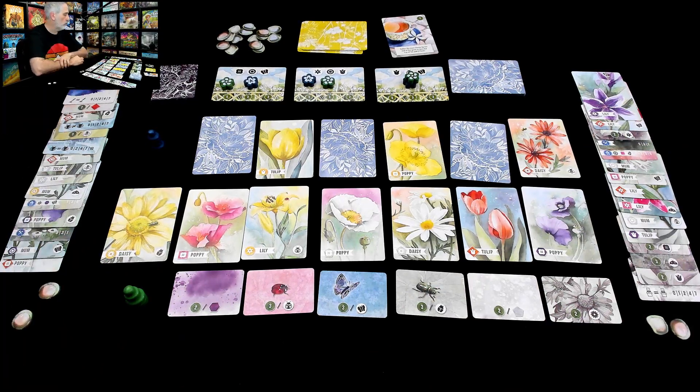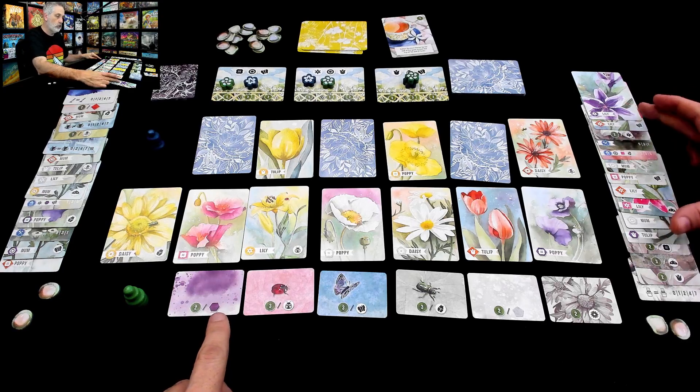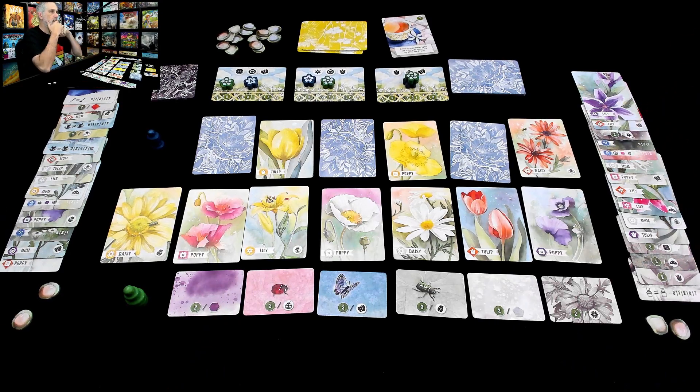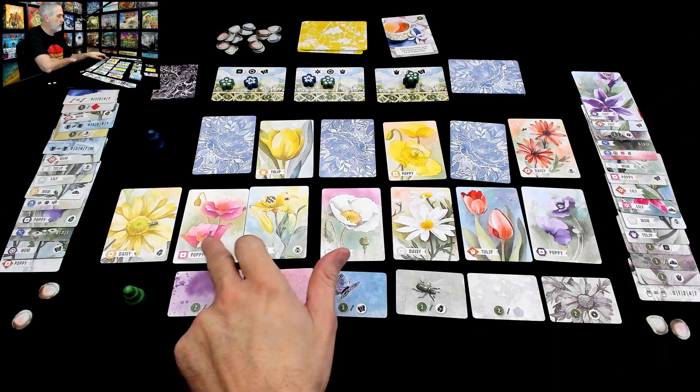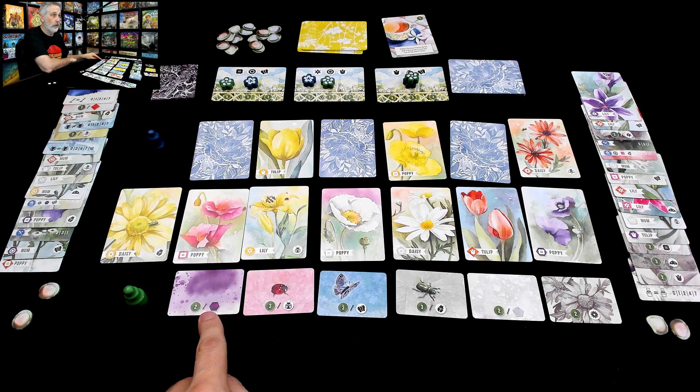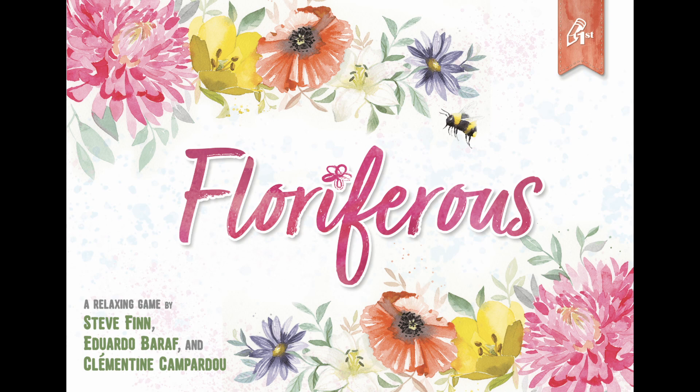Jen is first and will go again. What does she want? How many purples does she have? She has two purples — this is a four-point card — and she can see I only have one purple. So a four-point card, and that poppy doesn't necessarily help her with anything else. The real question is: does she gamble or does she take the guaranteed four, thereby giving me first dibs on the next step? I think I'm gonna stop right there because that should give you a pretty good idea of Floriferous. If you'd like to hear some final thoughts, hit that 'I' up in the top right corner or follow the show notes.